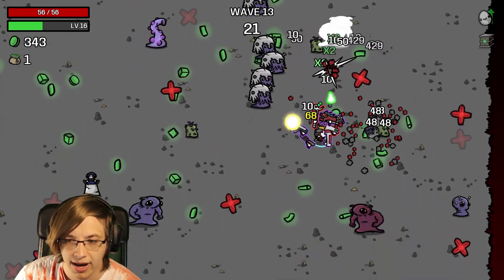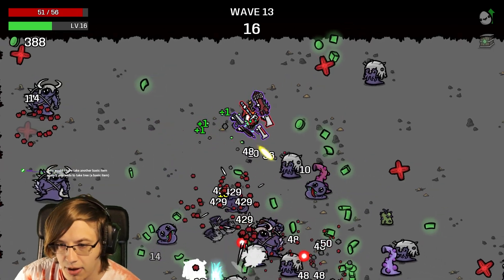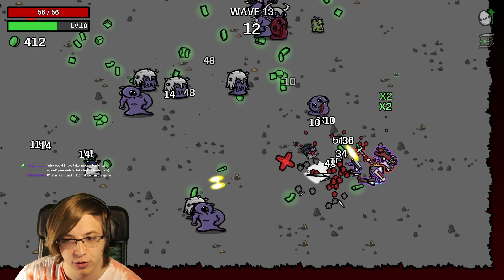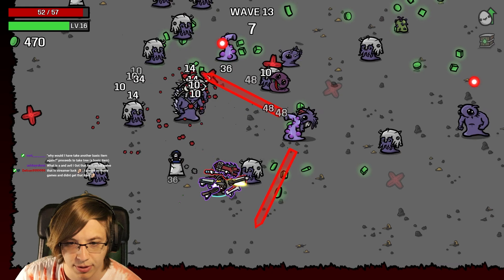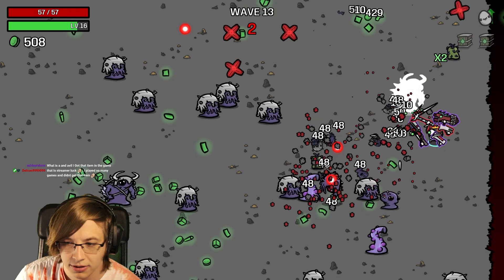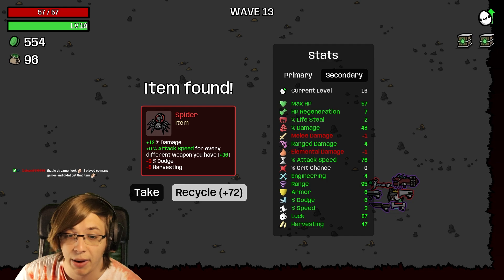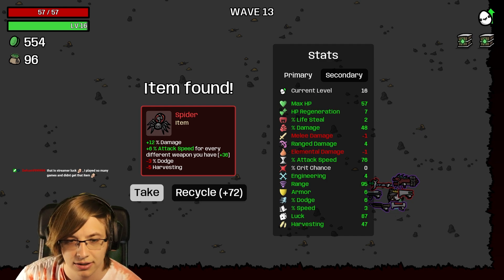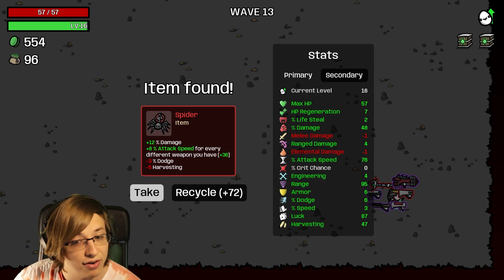We'll probably replace the scepter at some point - it'll get to a point where we're not going to gain much more HP from it. A Sniper Rifle would be good because it's based on range and we've been buffing the crap out of our range thanks to this crossbow. We have 87 luck - we started with 50. 12 damage, extra 6 percent attack speed for every different weapon - that's 100% what we want!